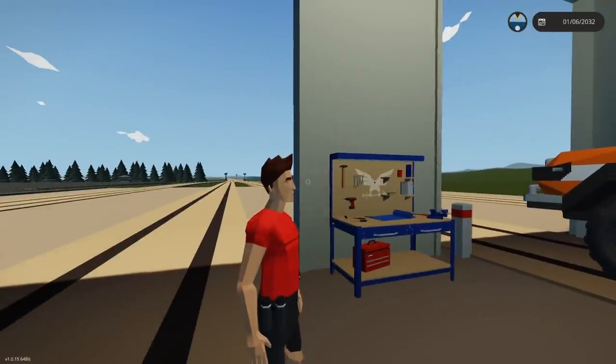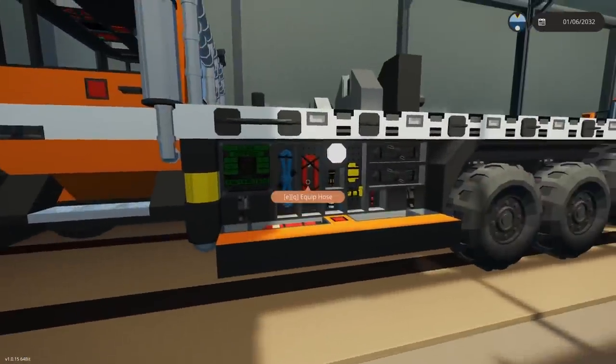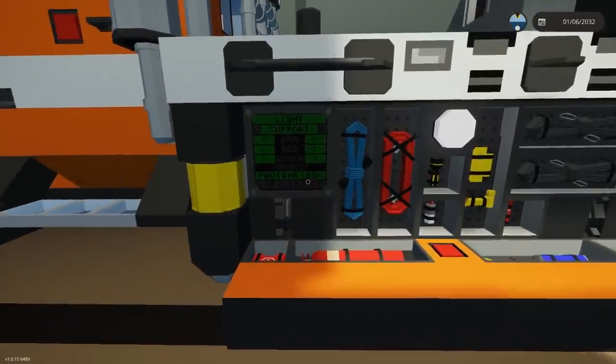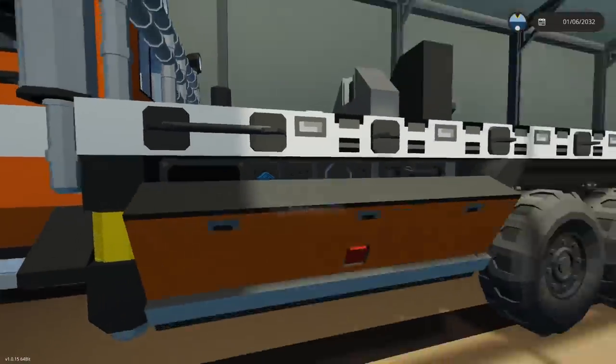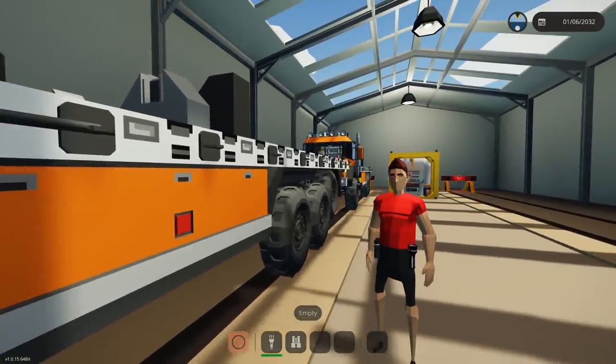How does it work? What do we do? So, you've got to run over to it, you've got to open up this thing, and then you've got to press all those buttons right there. Wait, you've got to press all those buttons, and that's it? Yeah. What are we doing? Yeah, exactly.